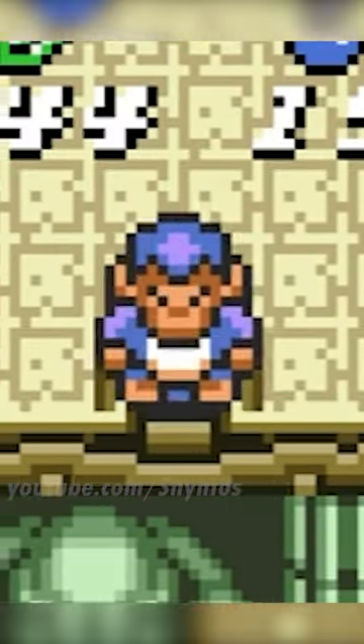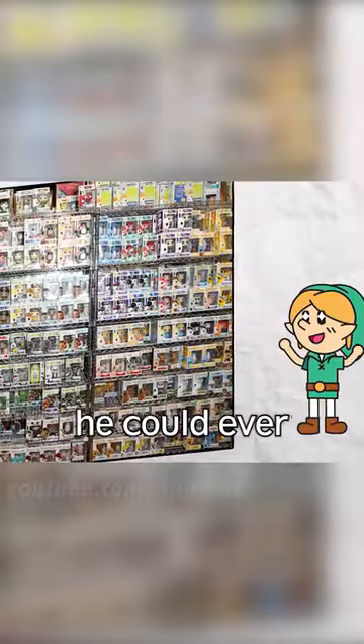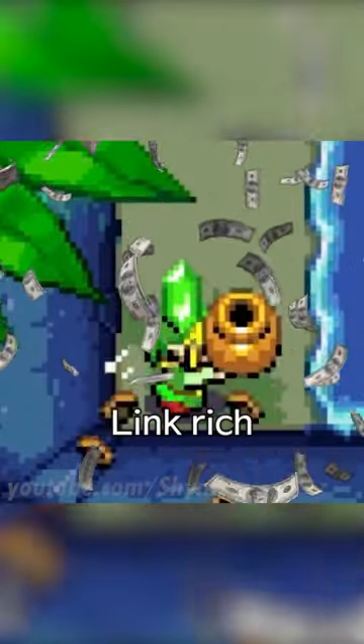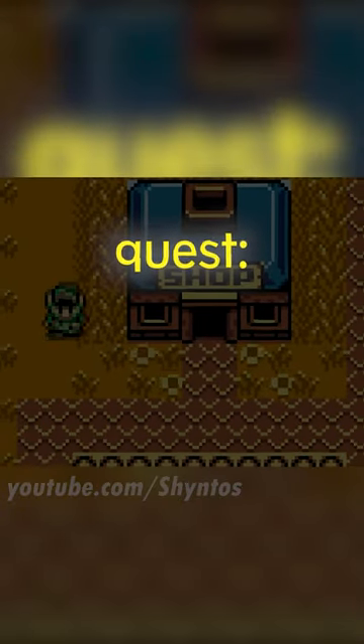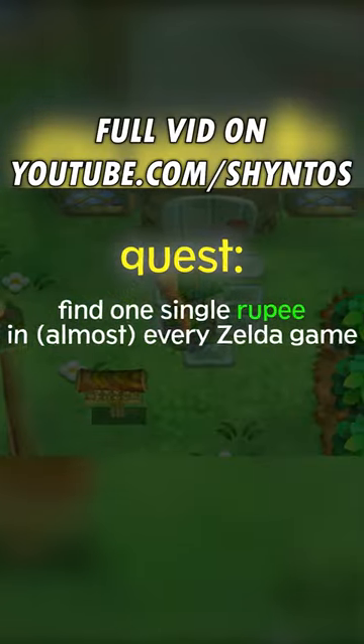Their name is Kiki. Everybody say thanks, Kiki. Collect enough of them and Link will have just about every expensive item he could ever wish for. But today, I don't care about making Link rich. I care about how fast I can find just one single Rupee in every mainline Zelda game.